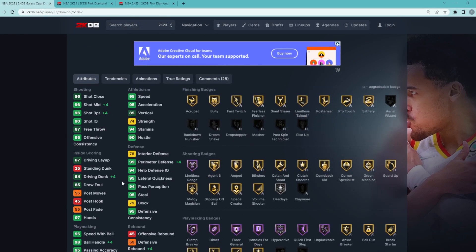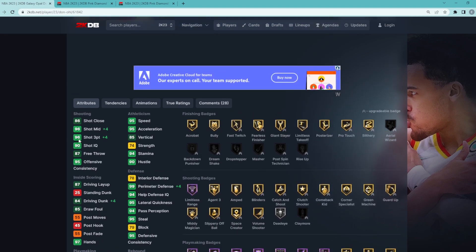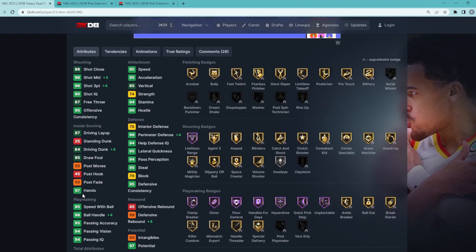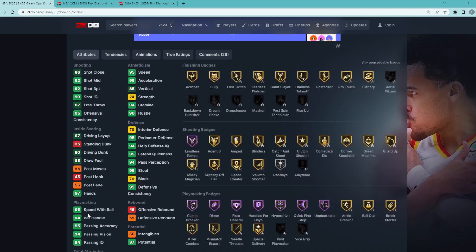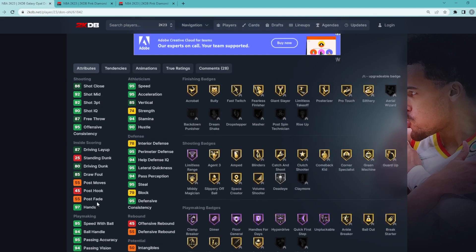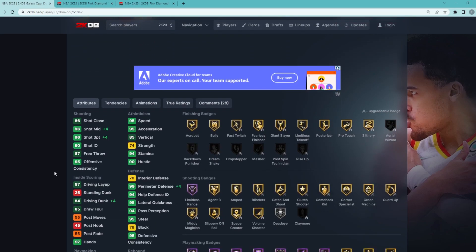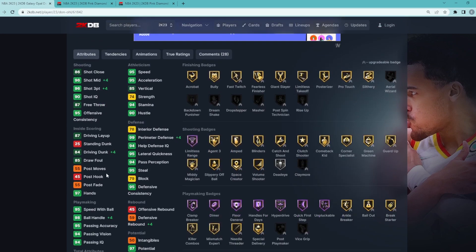At the start of the year this was really helpful to get that plus four perimeter, plus four three-ball, and plus four ball handle, but now I really don't feel like they're that necessary. If you look at a guy like Doncic — without the coach boost his base is already a 92 three-ball, 95 perimeter, 94 ball handle — so he doesn't really need those stats upgraded. That's why Steve Kerr is a lot lower on my list. If this was week one or even a month into the game he was probably a top two or three coach, but now for a point guard it's really not necessary to have plus four three-ball, plus four perimeter, plus four driving dunk, and plus four ball handle.